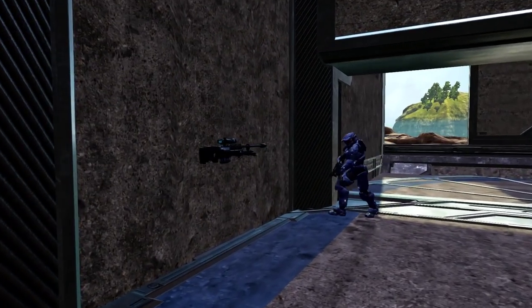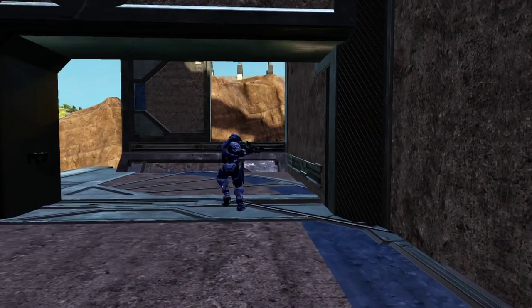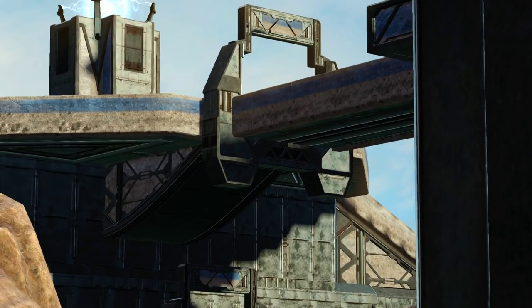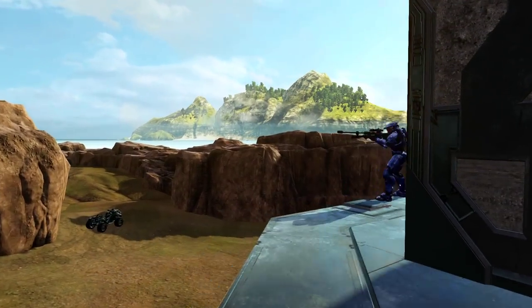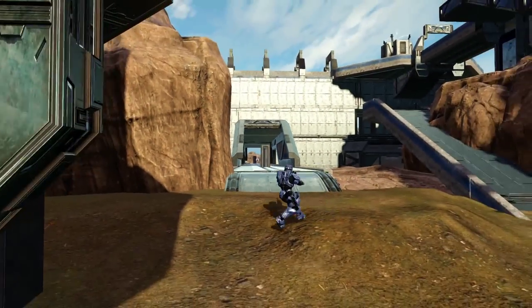From here there's not a whole lot that you can see. You can see up to the center platform where most of the fighting will be going on, but your line of sights are for the most part blocked if you decide to stay here in the base where it's nice and safe. The one place you can see a pretty long distance is through the sword hallway, but we'll get to that in a moment.